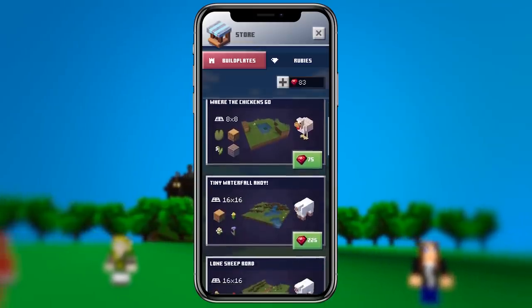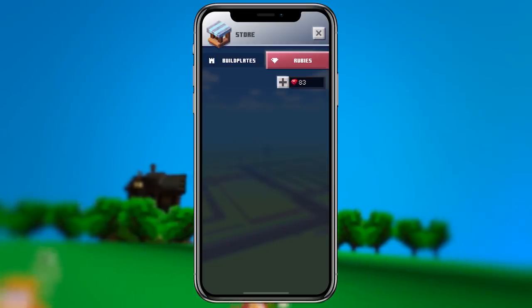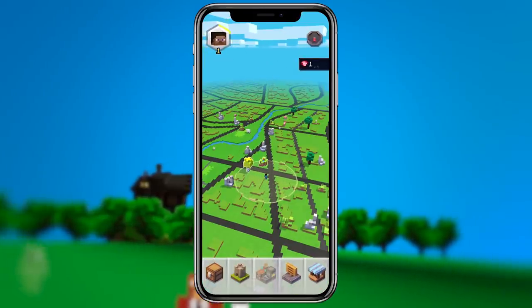First, let's talk about microtransactions. There is a new currency in Minecraft Earth called rubies. Rubies can be used in the store or in the marketplace. If you don't want to open up your wallet, don't worry — you do get rubies randomly whenever you click on a tappable, so you will get a few. Without purchasing any, I'm around level seven and I have enough to unlock the first level of build plates in the store. If you don't want to go the slow route, you can purchase rubies so that you don't have to do all of that work.